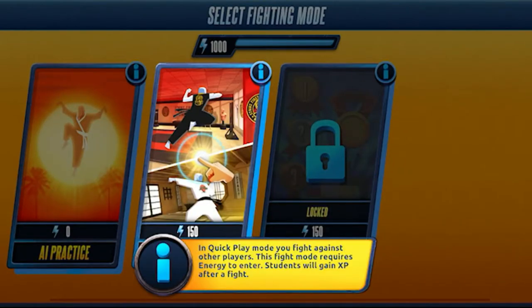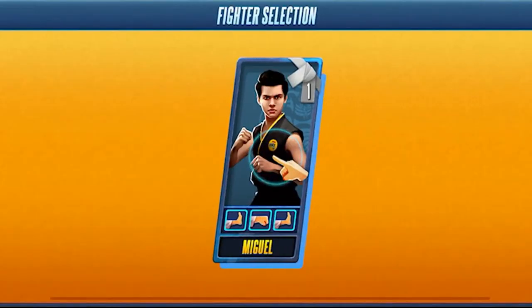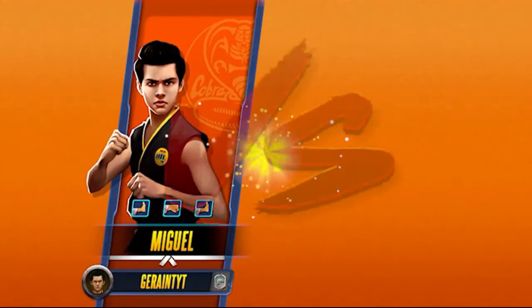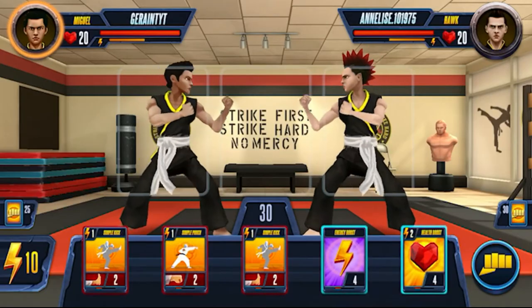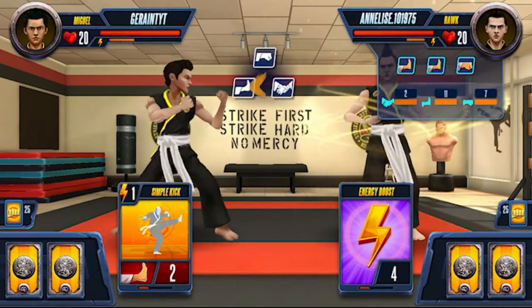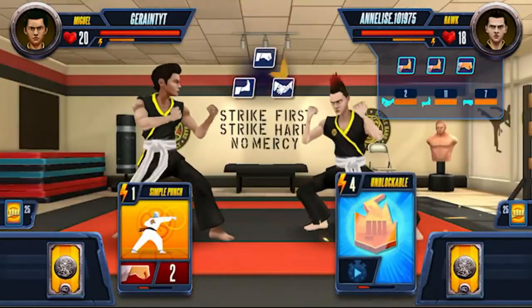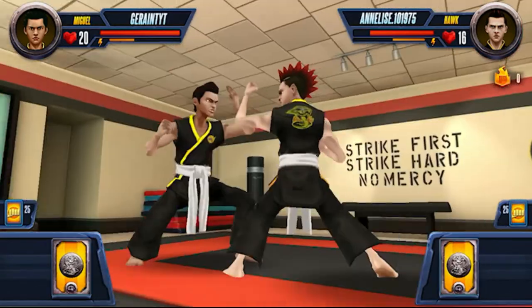In Quick Play mode you fight against other players. This fight mode requires energy to enter. Students will gain XP after a fight. We have to tap on Miguel since he's the starting character. Now we've got to find a match — we got a match. Miguel, who are we up against? We're up against Hawk. Kick, punch, kick — triple combo! He's got 11 hits, two grabs and seven punches. Score! The fight's on now.